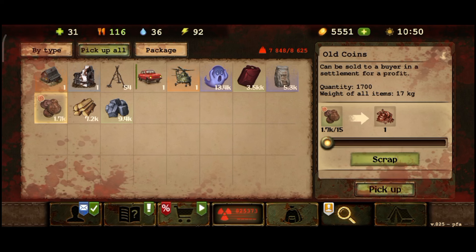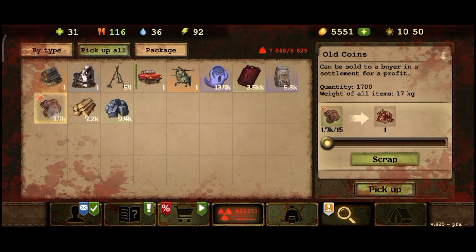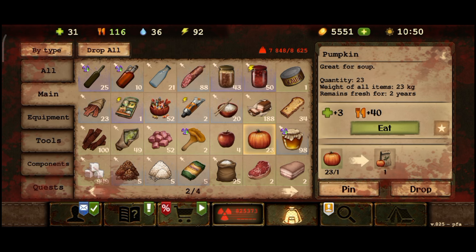Here are the results: 1700 old coins, 13,367 fear, 23 pumpkins, and 24 painkillers.